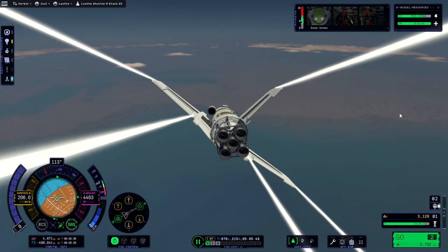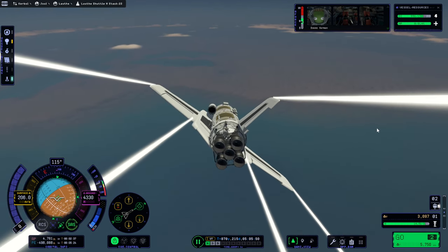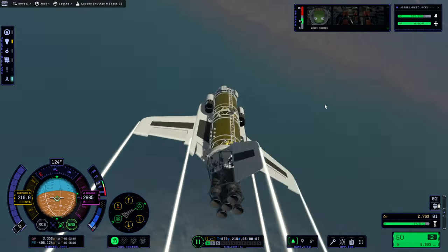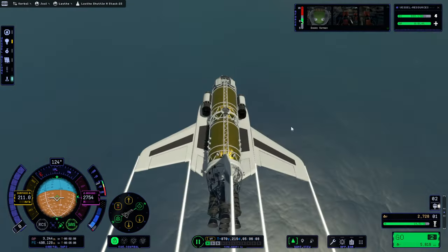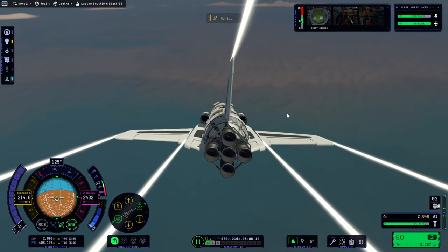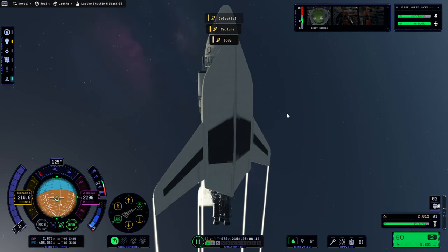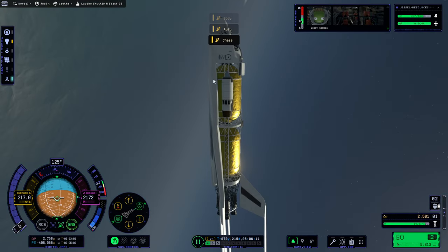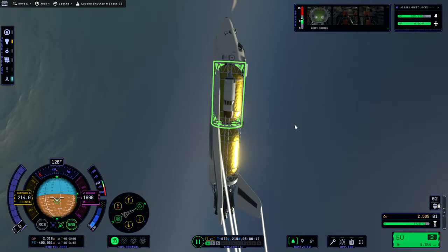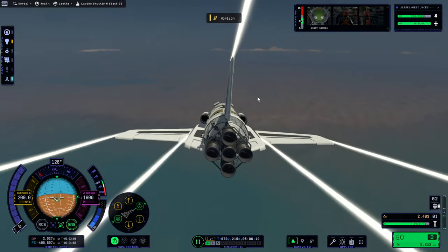Seems like that would be enough space for us to slow down. Don't do that. I don't like what the chase view was doing right there. Every time I try and pull up, the chase view goes to this view, so I can't use it. I don't know what it's doing.